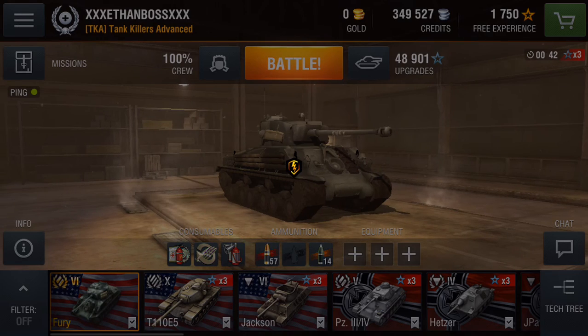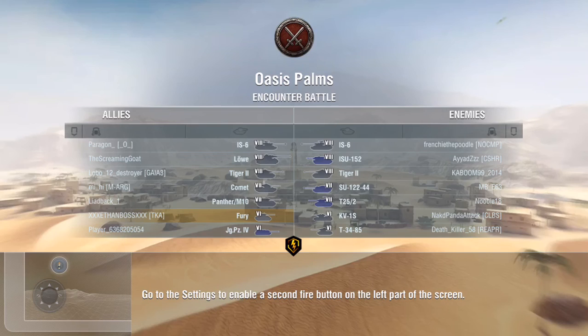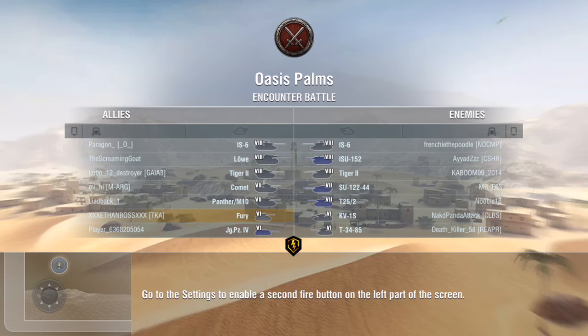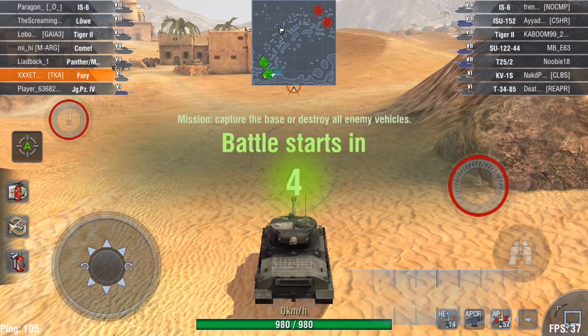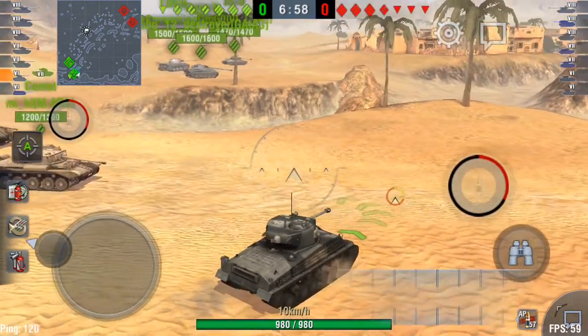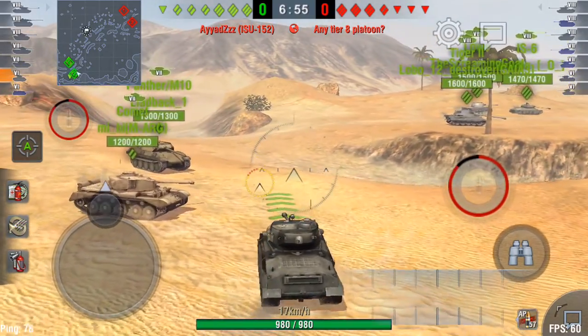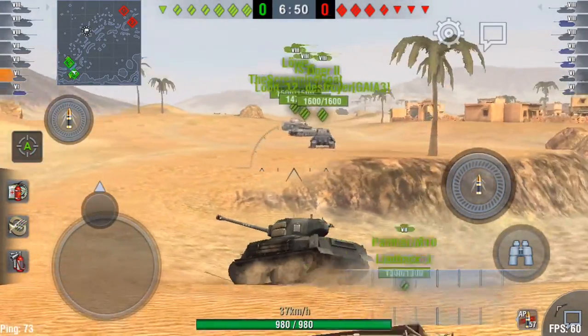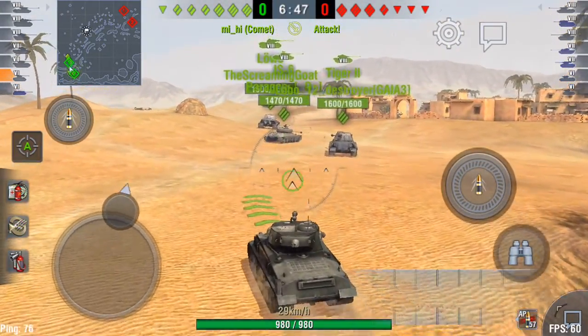Let's go ahead and do another battle. As you can see, this is more of a tier 8 — higher tier battle. They've got an ISU-152 on their team, an ISU-122-44, and an ISU-25-2. Those are some pretty high-caliber tanks, so we'll have to watch out, especially with the paper armor of this tank. Looks like we're going towards the town — there'll be more cover there, so we'll probably be better off.